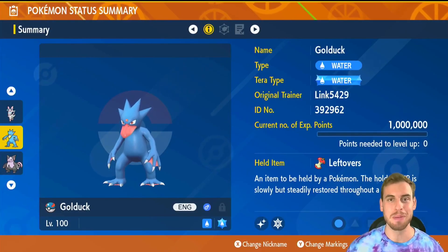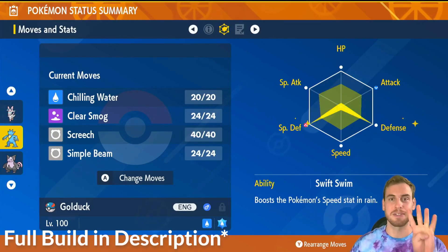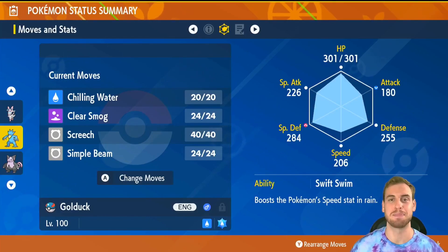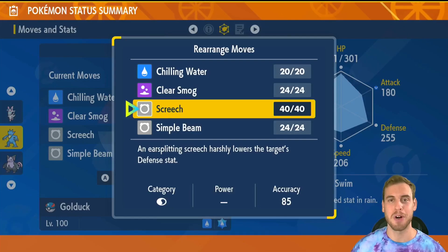Golduck is our first Simple Beam user. Our Golduck has max defense EVs, max special defense EVs, and the last four in HP. We gave our build a calm mint to boost its special bulk. We of course have Simple Beam. Screech softens up the raid Pokemon for our allies.